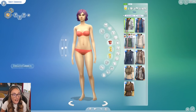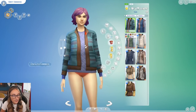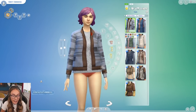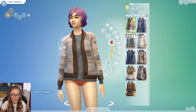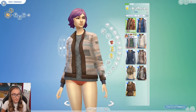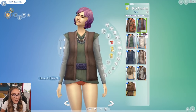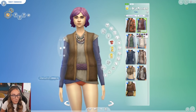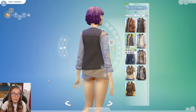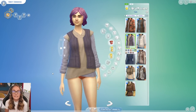Moving on to the actual clothing. We have this cardigan situation over a little jumper — this definitely could fit in any world. I feel like this isn't very Star Wars-esque and you could get away with having this on a sim for everyday wear. I like the fabrics and I love all of the layering. This definitely reminds me more of cosplaying and Disney bounding.